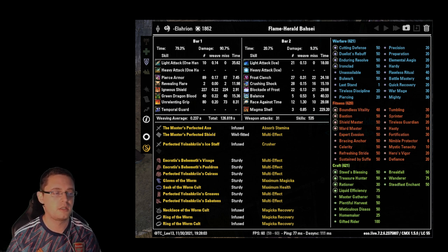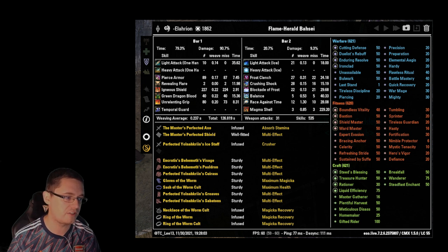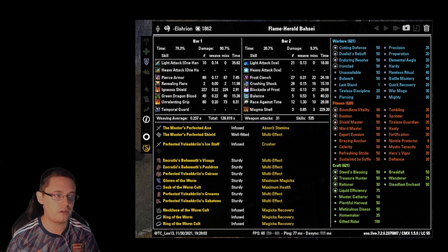Race Against Time is a bit of a waste if I'm being honest, since Unrelenting Grip gives a free speed boost. I kept it as a safety skill — if I started running away from the boss I didn't want my speed boost to end mid-room. I cast it 12 times when transitioning around the room. You could replace it with something else. Typically I was only using chains for Encratis procs — I wanted sustained front bar play with the infused Absorb Stamina or, for DK, a Charged Poison one-hander. Race Against Time would have more use if I wasn't running chains.